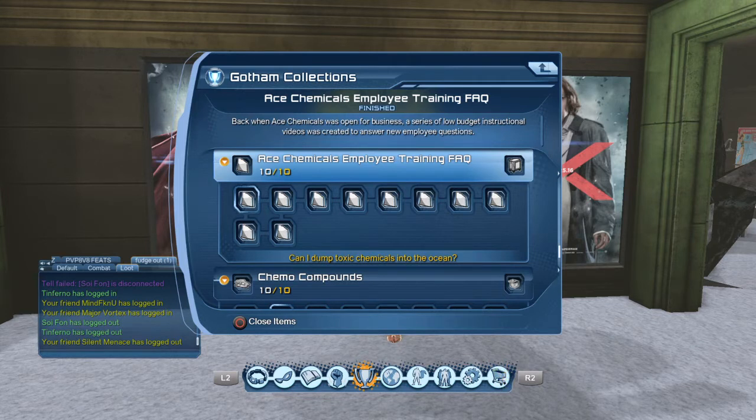We're in April - I want to say the fourth - so basically we have till the ninth before everything starts going back up in price. Right now is the time to buy these things if you have the money. If not, you can find this stuff around Ace Chemicals.